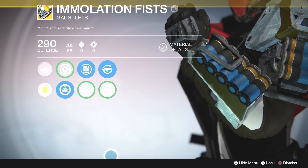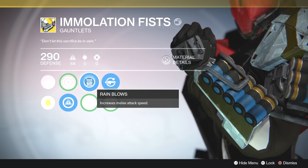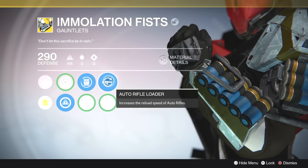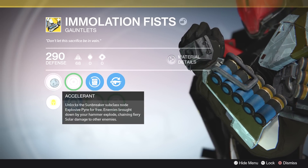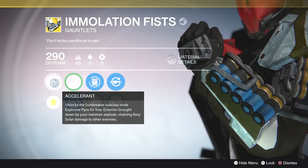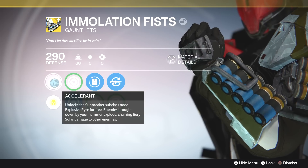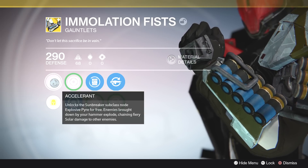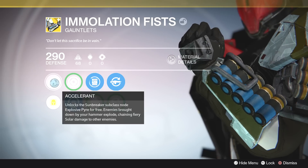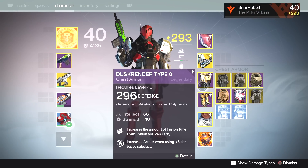The gloves were for Sunbreaker. These came in handy quite a bit. They give increased intellect, help earn that super a little bit quicker, Rain Blows for increased melee attack speed, and auto rifle loader to help load that auto rifle a little quicker. The main perk is Accelerant, which unlocks the Sunbreaker subclass node Explosive Pyre for free — enemies brought down by your hammer explode, chaining fiery solar damage to other enemies. It just allowed me to take out mobs super fast and made the Sunbreaker really great at creating orbs and taking out mobs.